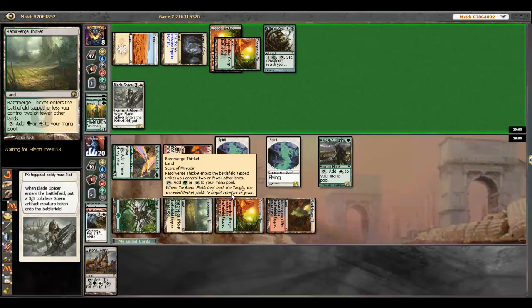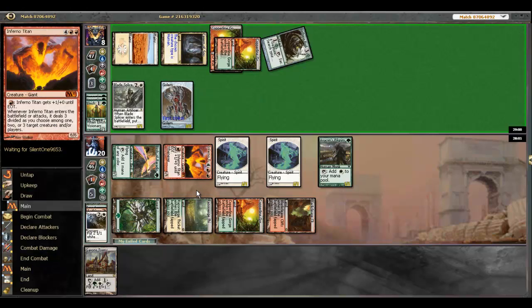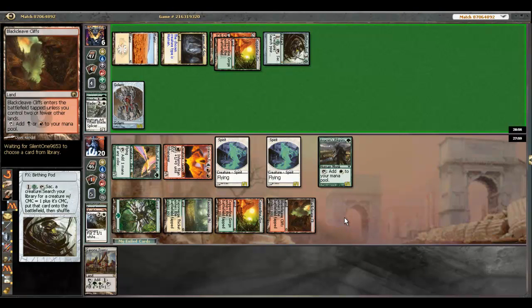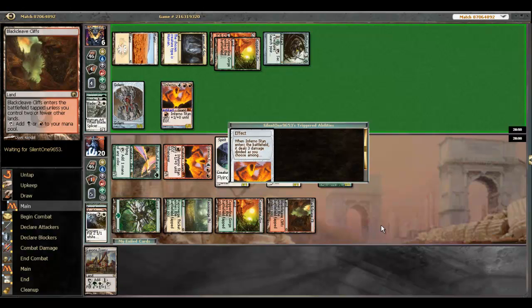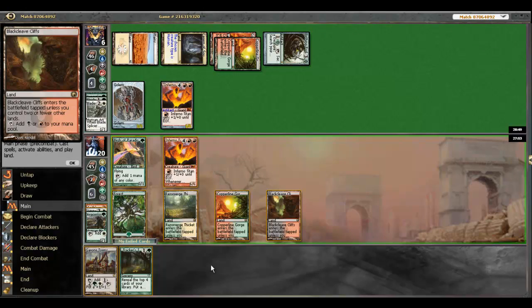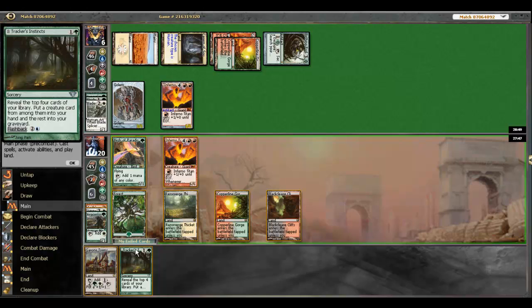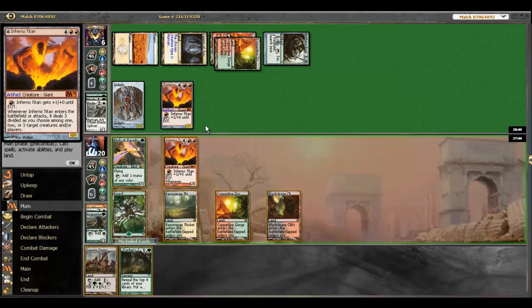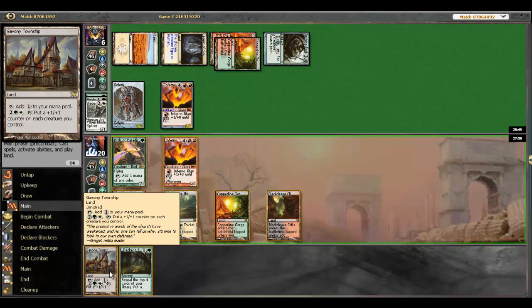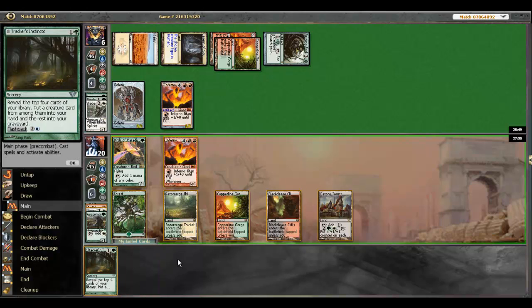Blade Splicer into — I guess — Huntmaster. That's the best play he's got with one of the four-drops. That guarantees he has a blocker, which is probably a little better play. He can actually stop the Inferno Titan — well no, he still has a Golem so if he double blocks we're starting to lose the Titan, but we could just shoot the Golem and force bad blocks. We're going to hold back Tracker to see if he blocks or not.